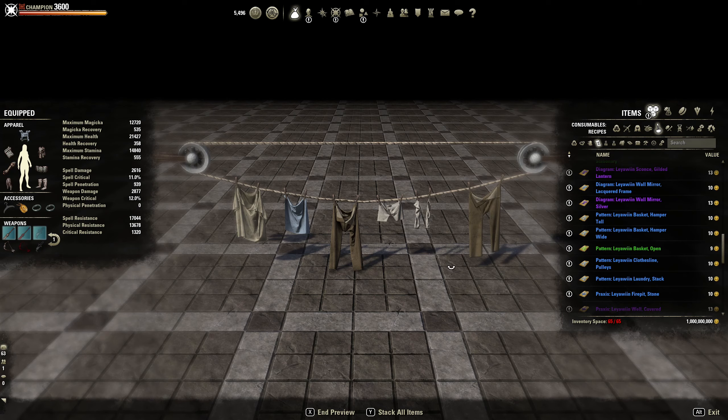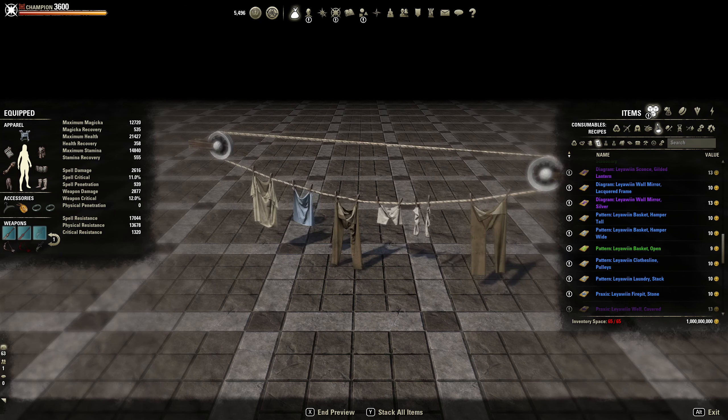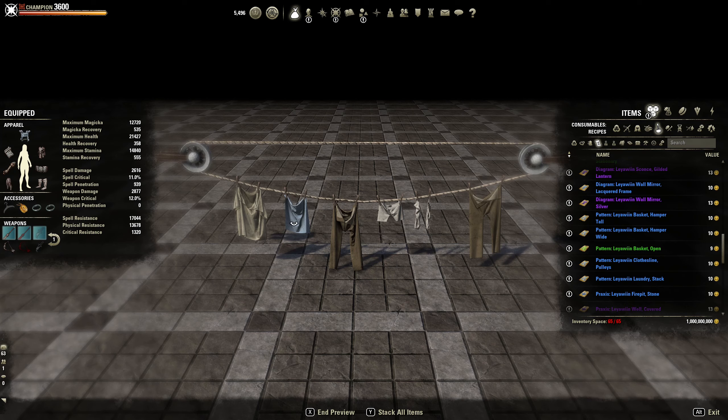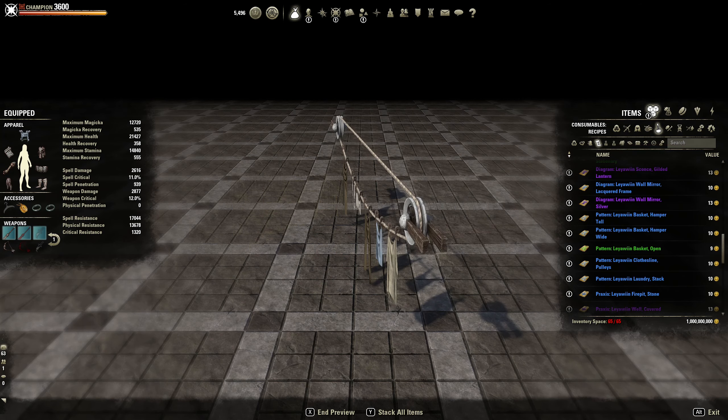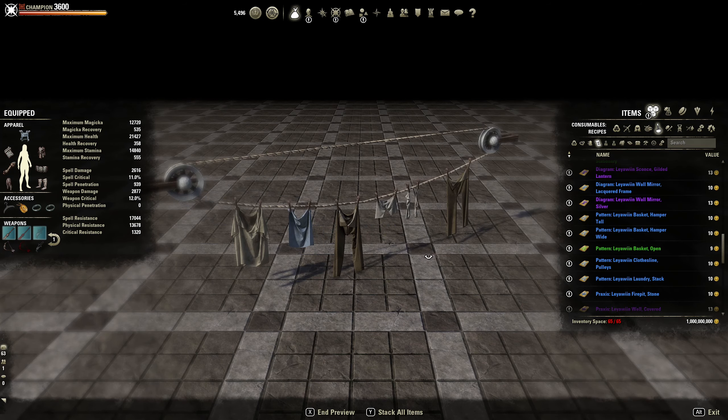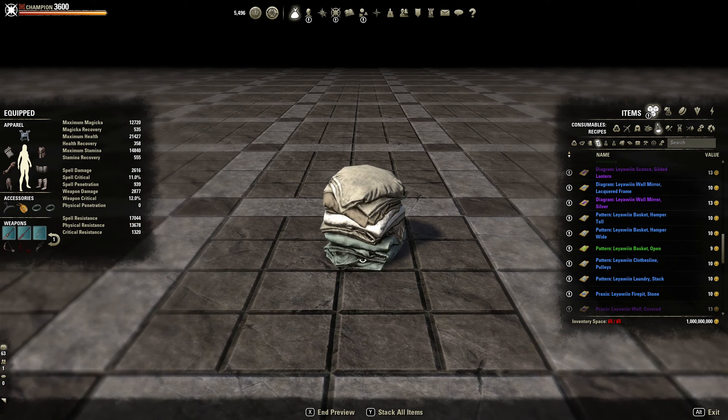Clothes line — an actual pulley clothes line! I like that one — you got a shirt, pants, socks, more pants. I like that one, actual pulley system. The laundry stack — the home goods vendor did have socks and trousers you could buy, so having a clothes stack is pretty cool.